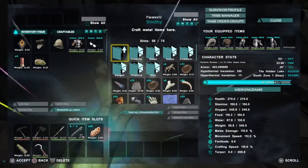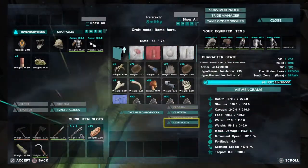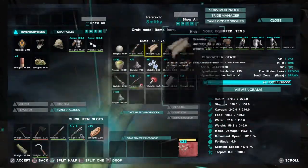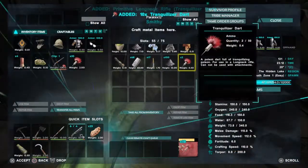All right, the ammo is done. How many can I make? 26 — might as well make them all. Where's my sniper rifle? Good. We're gonna get the rest of this stuff sorted.